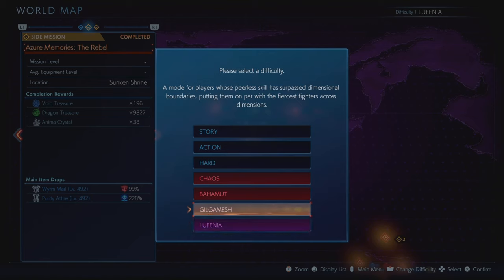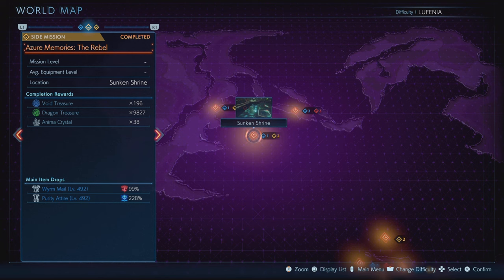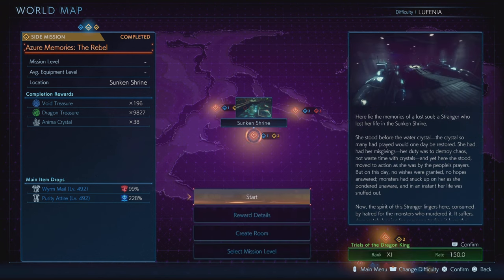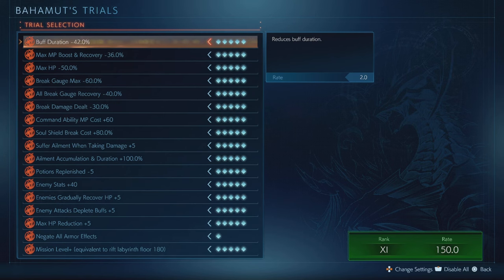Basically all you want to do is be on Lufenia difficulty, as you can see here, and then you want to boot up the mission Azure Memories the Rebel. The completion rewards don't actually state what I mentioned earlier in the video, but you'll see at the end it will grant what I mentioned. The completion rewards are a little bit off for some reason, but that's fine.